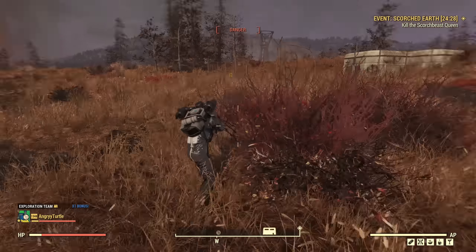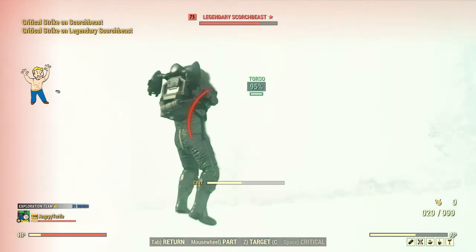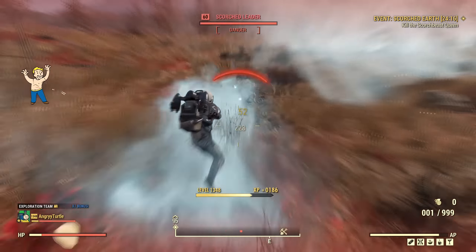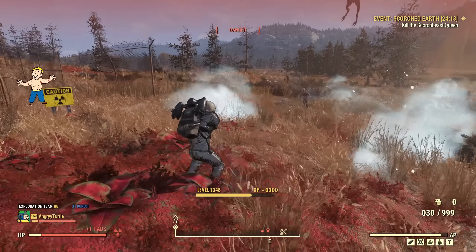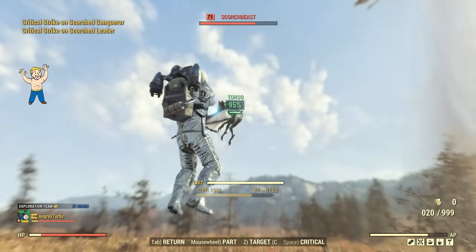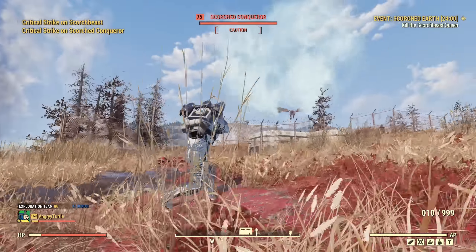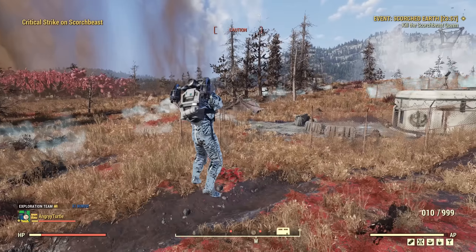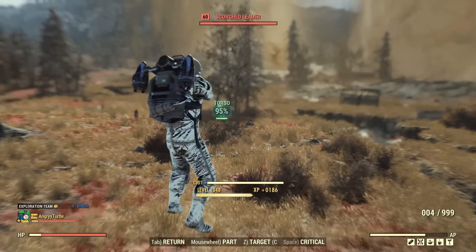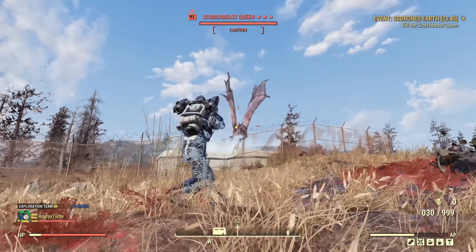We have more Scorch Biscuit. And there is, of course, some scorpion that will be interrupting everything. We have the damage though, so that's good. I'm dropping those Scorch Biscuits by shooting to the torso. They're down. The Scorch Biscuit is flying away somewhere, so we can take those guys down. But I really want to face the Scorch Beast out there. Maybe start with the wing.